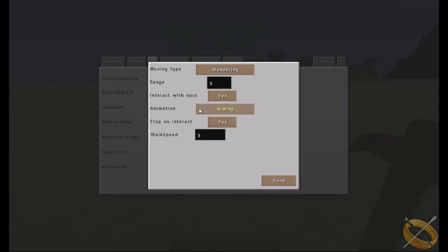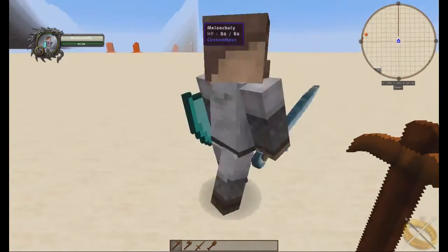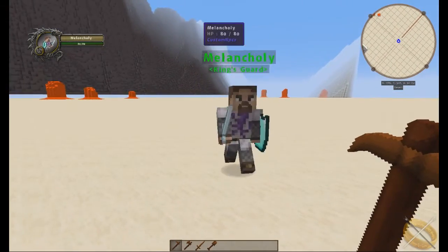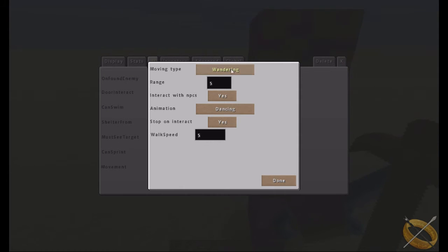'Interact with NPCs' means if they come across another NPC, they will stand and look like they're talking to each other. 'Animation' options include normal, sneaking, aiming, and dancing — for example, selecting dancing makes them appear to dance when stopped. You also have crawling and hugging. 'Stop on interact' prevents the NPC from moving while you are in the conversation GUI. 'Walk speed' defaults to five; increase or decrease it to change their movement pace.